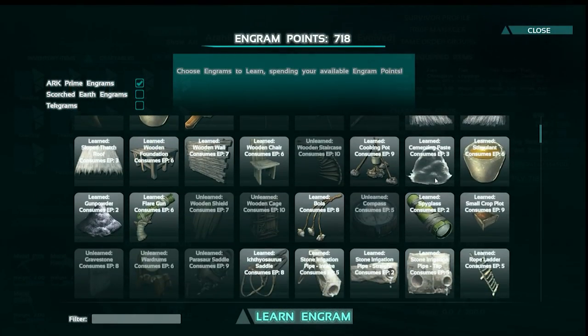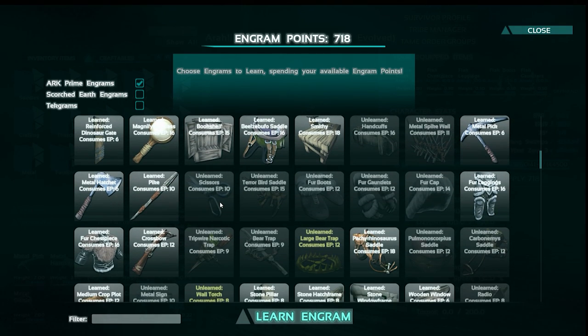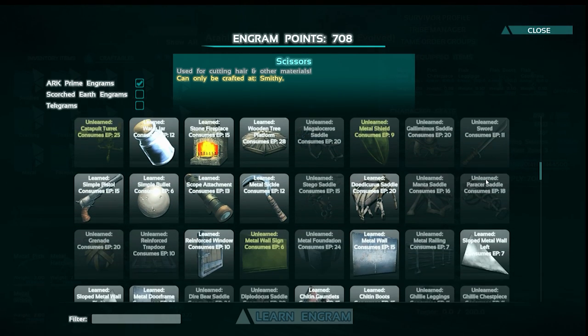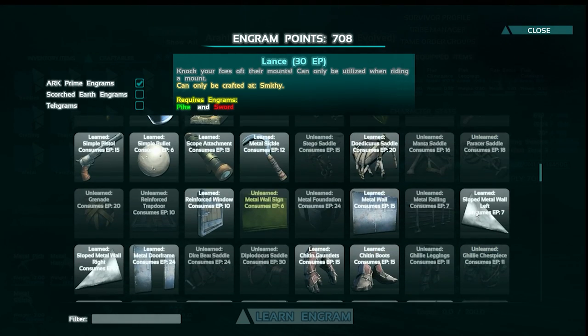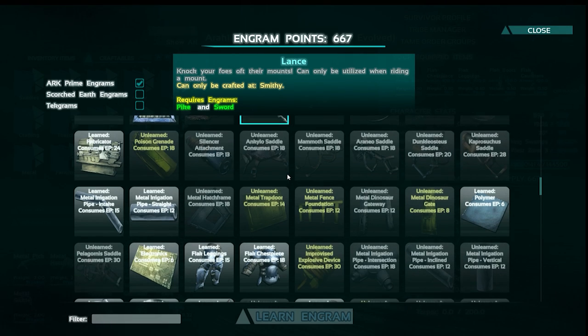Let's scroll down here. I know we got some scissors - that's the only thing I remember looking at in the patch notes. There they are. So right around the same time you learn all the metal stuff, and it looks like it's made in the smithy. We'll learn that. Don't need the sword yet, but I think there's some new dinos with new saddles. Oh, there's the lance right there - we need the sword for that, so let's go ahead and learn the sword and then the lance. We've got a couple shields already, so that'll be nice.